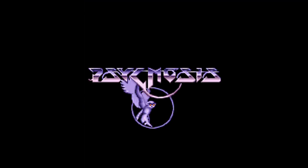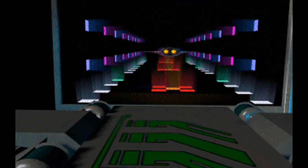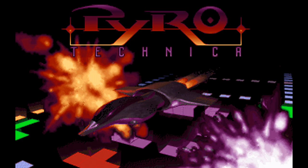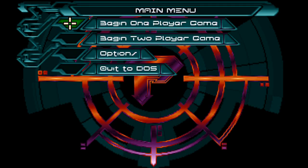After starting the game, you are greeted with a nifty pre-rendered intro cinematic video, showing what is presumably your ship and some locations that you will encounter, along with some pretty awesome ad-lib music. Then it's main menu time, with options to play the game with one or two players, change the options, and return to the Microsoft Disk Operating System.